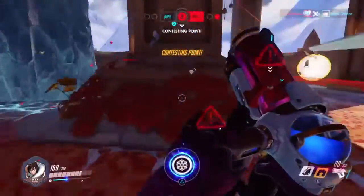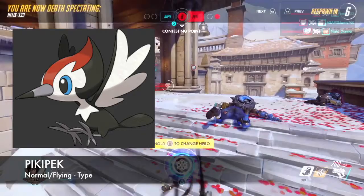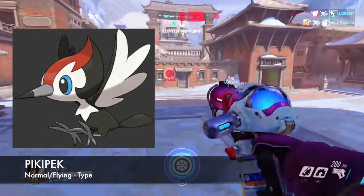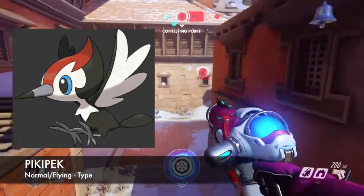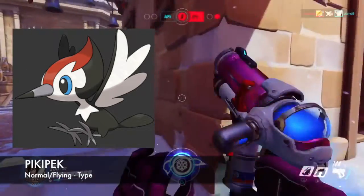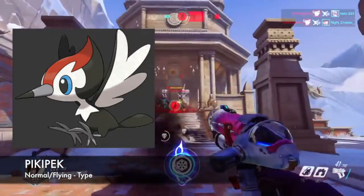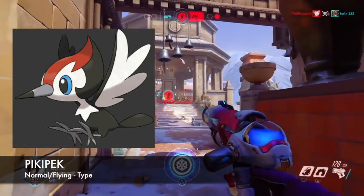Next we have the Pokemon Pikipek, a normal and flying type Pokemon. Pikipek is a woodpecker Pokemon that can strike 16 times in one second with its beak. I'm really looking forward to Pikipek's evolution. Pikipek is so powerful that it can drill through not only hard wood, but even shatter stones. Pikipek usually finds shiny stuff and puts it in its burrow, so if you're ever looking for anything lost, make sure to check Pikipek's burrow first.